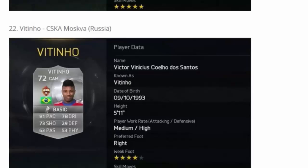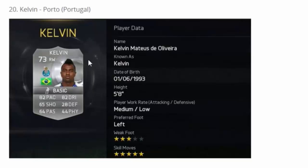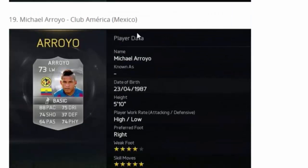Here Wellington Silva — he's going to be a god: 91 pace, 80 dribble, five-star skills, Spanish league, right wing. He'll be amazing. Kelvin as usual — right wing, five-star skills, good pace, good dribble. Here we have Arroyo — left wing in the Mexican league again, so there are a couple of skillers there. He's got 88 pace, 75 dribble, 74 shot, and 74 physical which is a good stat.